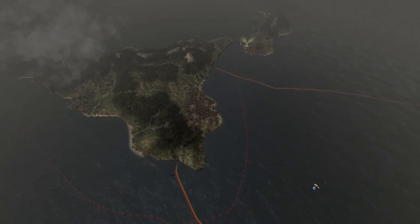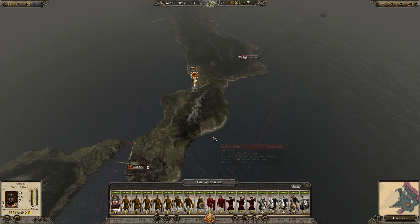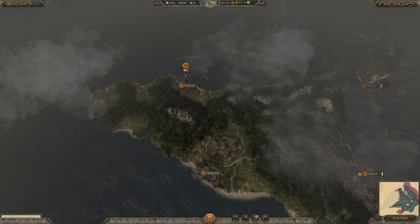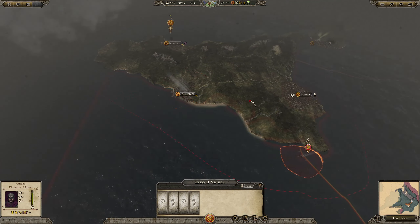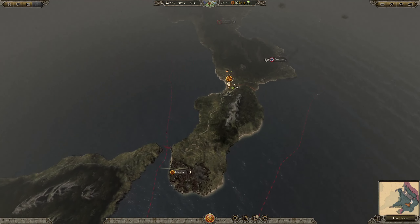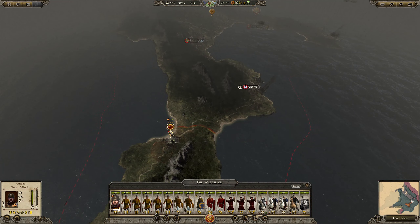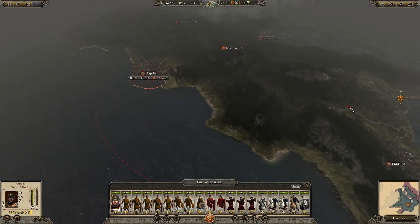Hello and welcome to another episode of my campaign with Belisarius in the Total War Attila Last Roman DLC. In the previous episode we defended Agrigentum against the Roman Empire and we are moving out. After a bit of thinking, we are bypassing these regions and going straight for Neapolis.